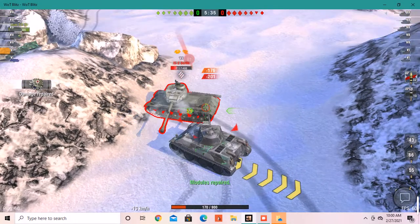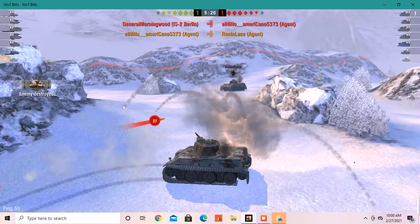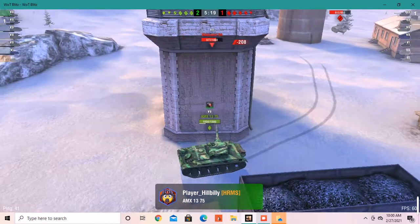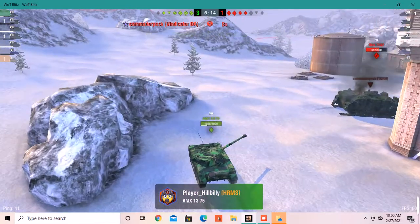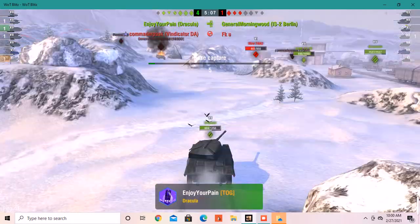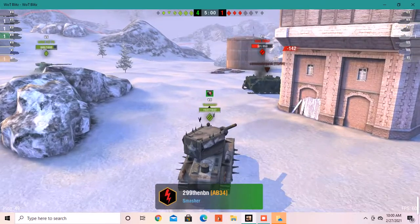Hopefully my team helps me with this guy. We want to get rid of that Agent — the DPM seems like you're getting a lot of shells out but I only got about 800 damage, which isn't that impressive. I did die sadly from the IS-2 Berlin, but I was able to take out the Agent.